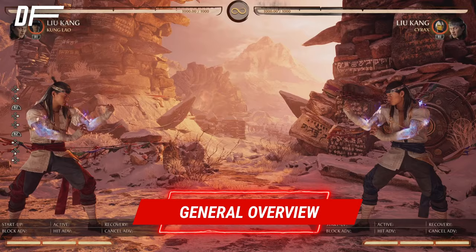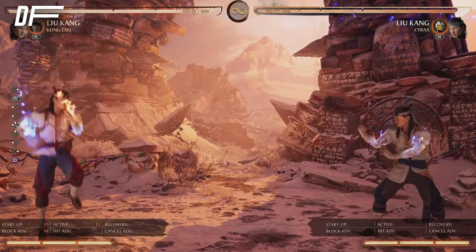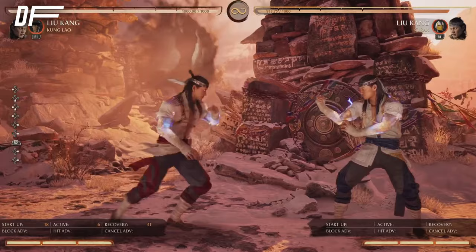Let's start with a general overview. For special moves, he has good projectiles — you can zone with them very well. There's back-forward-one and down-back-forward-one as his main projectiles. You can also jump and do back-forward-one. He has an armor break which is also good for corner carry, and back-forward-three is the flying kick. That's pretty much all the specials you'll really use.